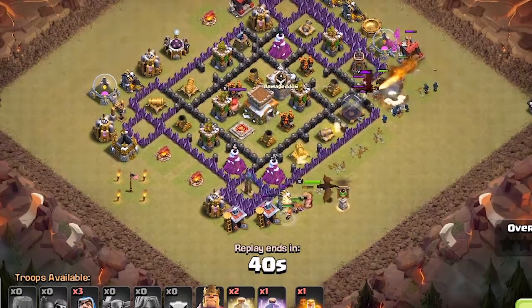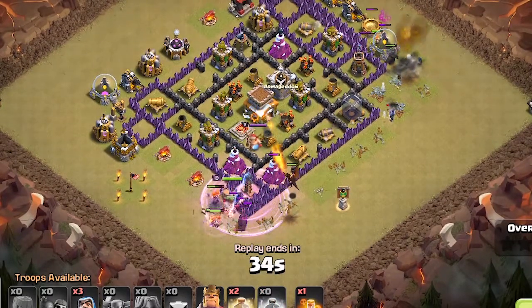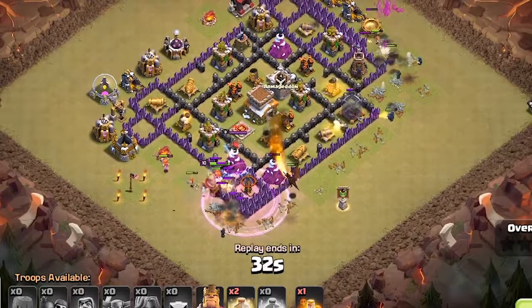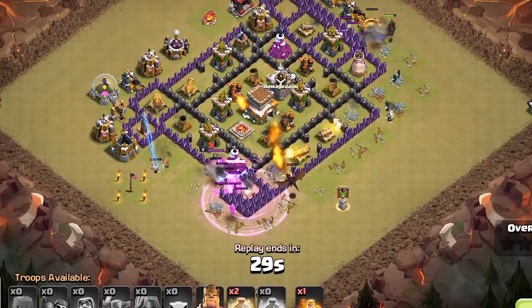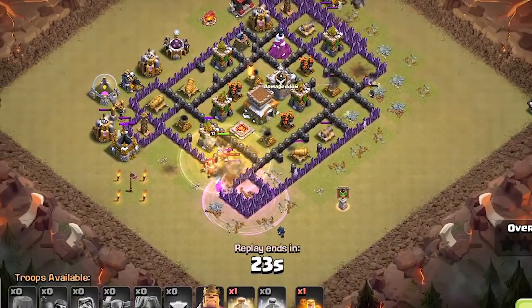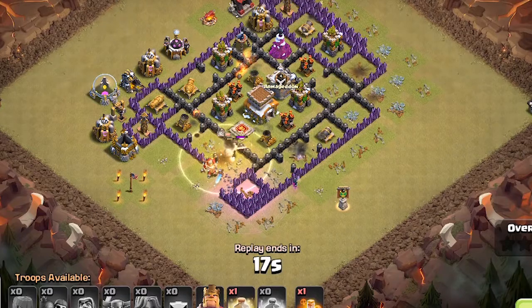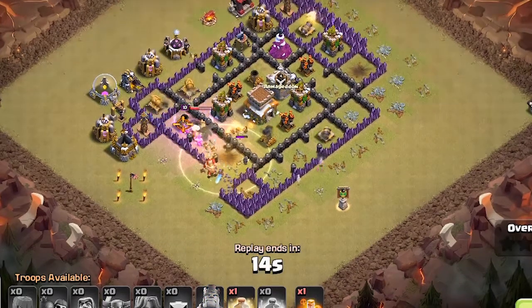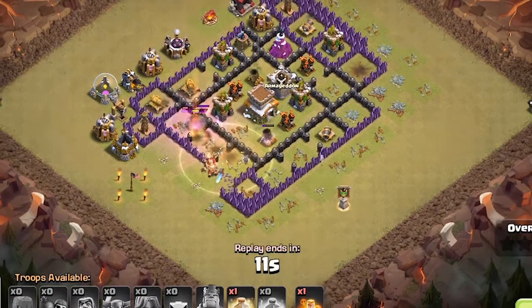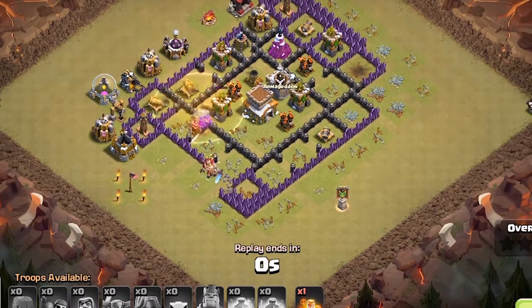He drops his wizards on the dragon to help take care of it, but now all the troops are going around the outside because the attacker has no more wall breakers. All the action is on the left side. The attacker drops a rage spell to enrage the king, the PEKKAs, and the wizards in the area, but they're all being blasted by the cannons, mortars, and archer towers. The attacker drops a heal spell to help keep the troops alive, but there's too many defenses. The king's ability gets activated, the wizards start to die off, and now only one PEKKA remains and the king is dead. In desperation, the attacker drops the last heal spell, but the PEKKA is being targeted by every defense and goes down.